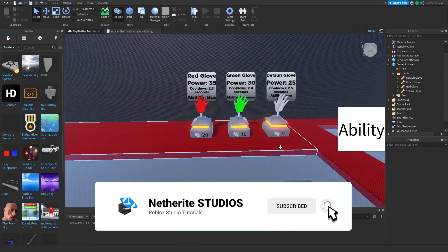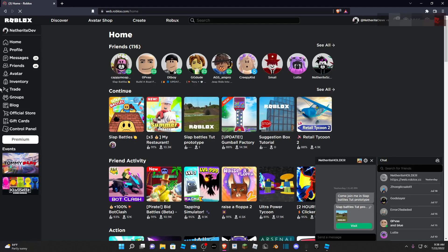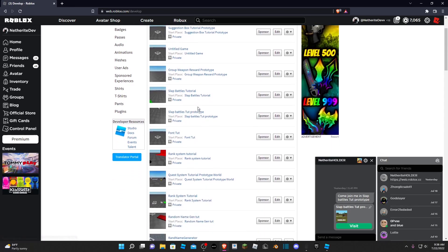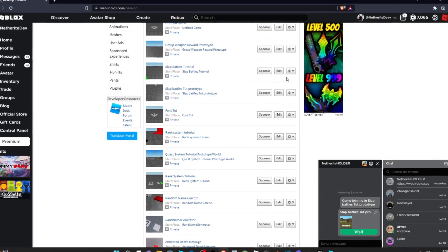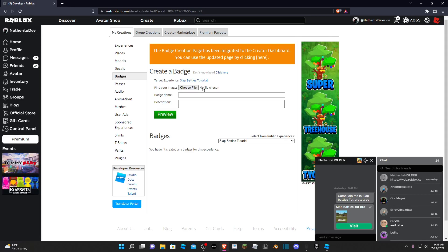Now that we have our glove done, before we move on we're going to create the badge. So we're going to go to the Roblox website on your browser, click on the Create tab and My Creations — or Group Creations if it's in the group. Find your experience; for me it is Slap Battles Tutorial. Click on the little gear icon and click on Create Badge.